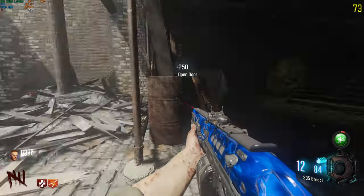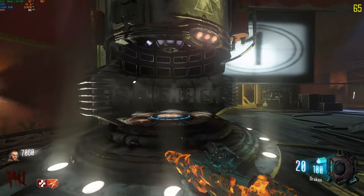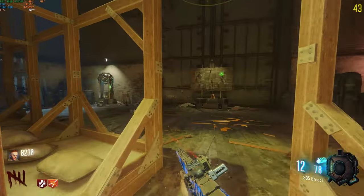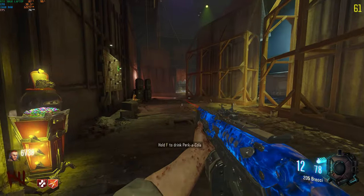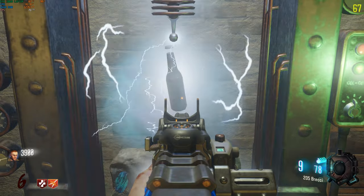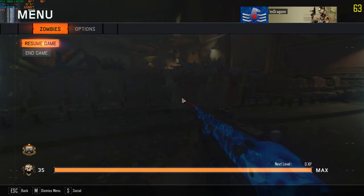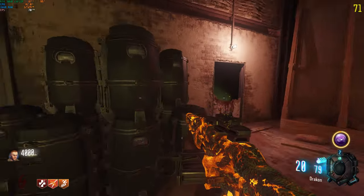It almost feels like cheating having all this equipment by round five or six. It definitely took some of the fun out of zombies adding this system, but it's a different kind of fun. I could have spun for deadshot first to be more fair. Round seven brings a dog round. Speed cola is my next perk, so I can just go buy it. Rainbow perk challenge by round 10 on Kino — that'd be a funny video actually.